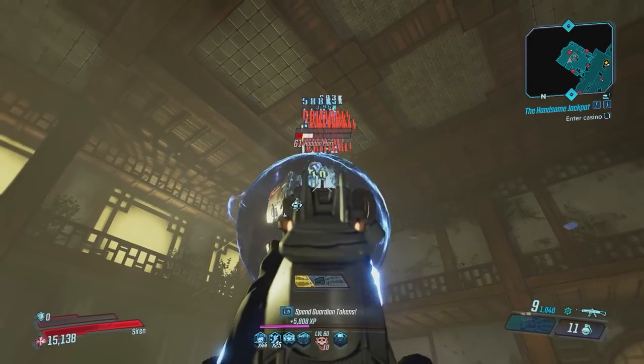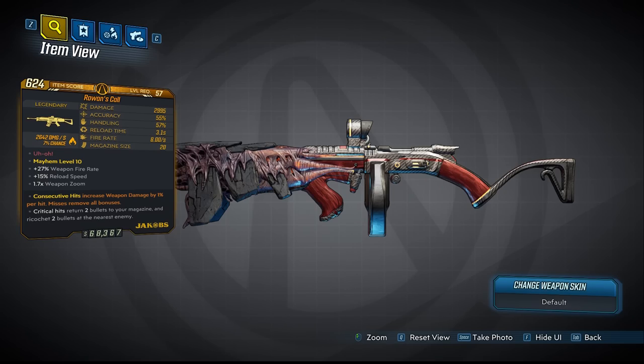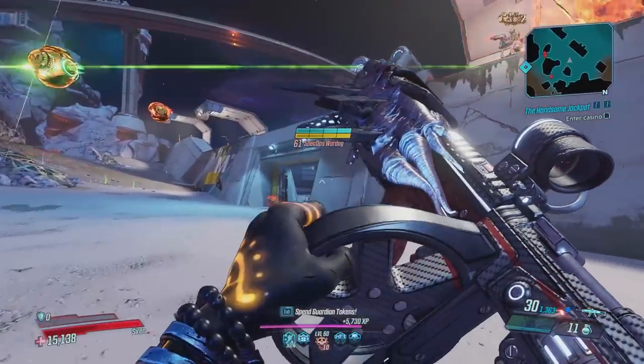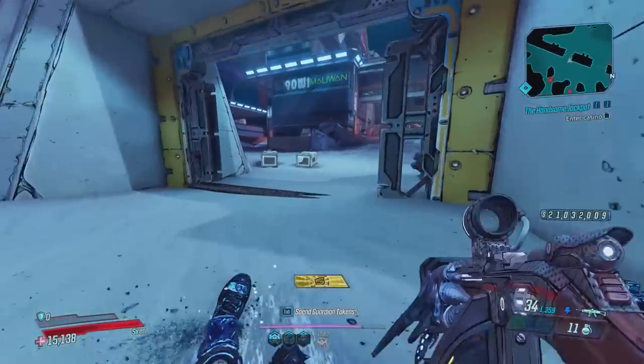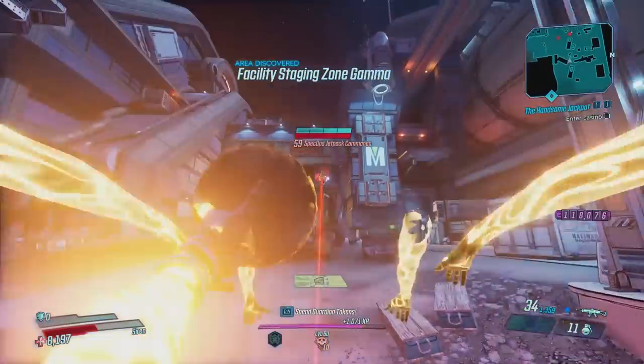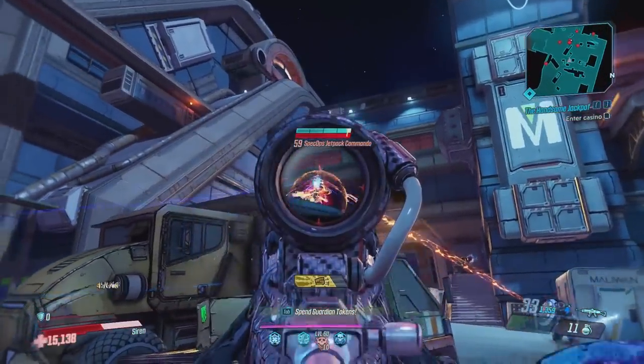Moving on we have the Rowan's Call. It drops from Red Rain at the Slaughter Star 3000 and this is a really annoying farm so if I were you I would just hope for a world drop. This gun is insane. I have always been a big fan of this weapon and I do have a little bit of a biased approach here.